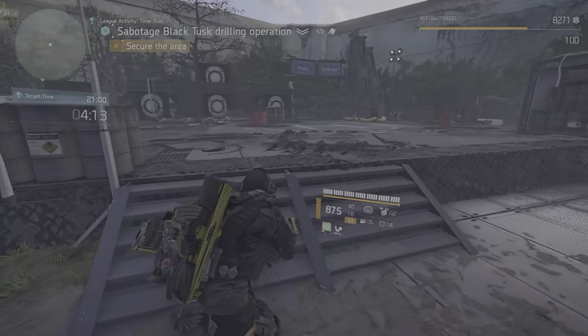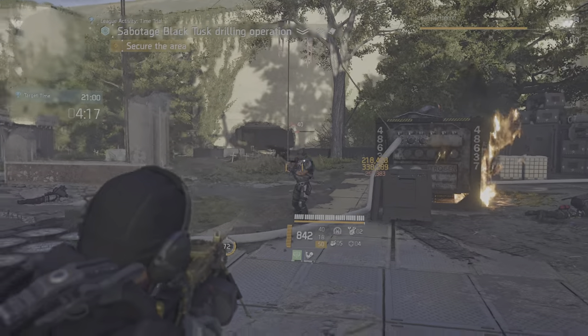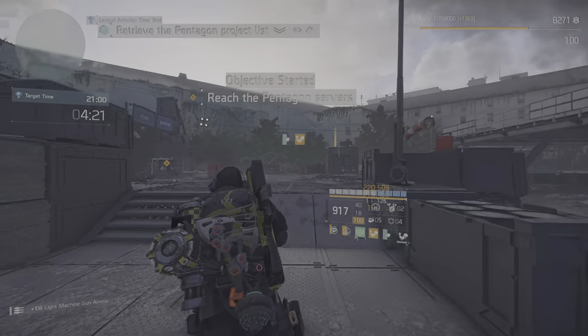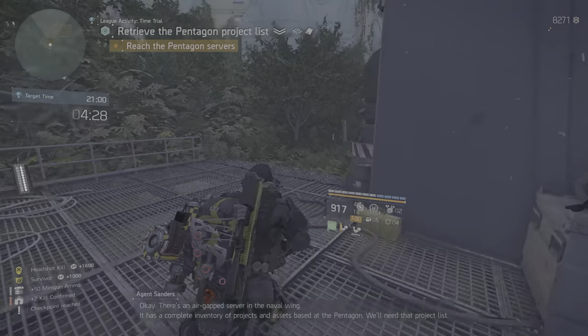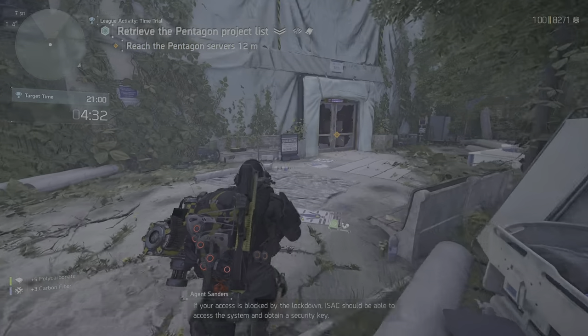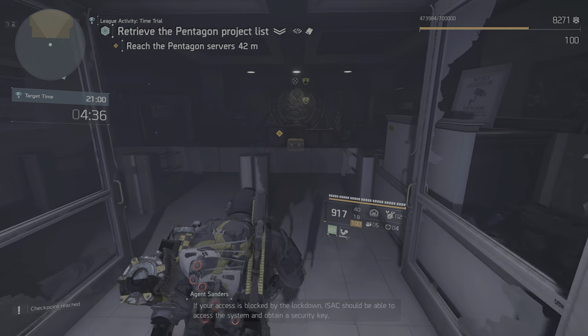Let's move! There's an air-gapped server in the naval wing. It has a complete inventory of projects and assets based at the Pentagon. We'll need that project list. If your access is blocked by the lockdown, Isaac should be able to access the system and obtain a security key.